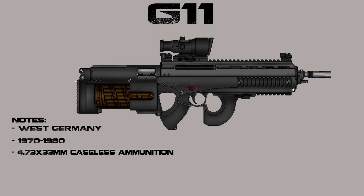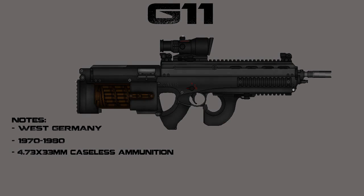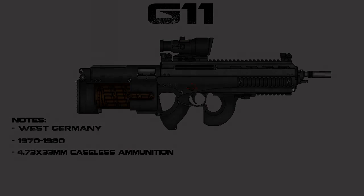Last but not least is the G11 — an interesting weapon. It almost looks kind of like an F-2000 but is definitely a lot different. Made in West Germany, and what is interesting about it is it uses caseless ammunition. You guys really just have to look up this weapon for yourself and read about it because it has a crazy design. I could talk about it for like half an hour. This weapon is insanely original and different — some smart Germans put this together, I can tell you that.